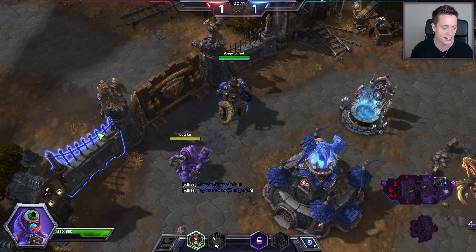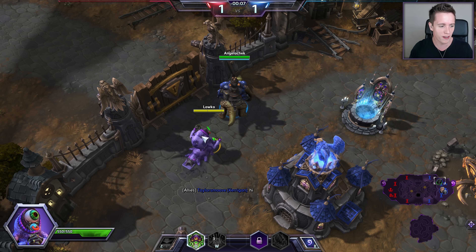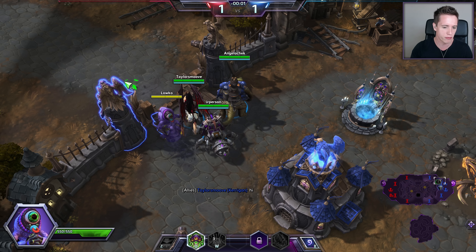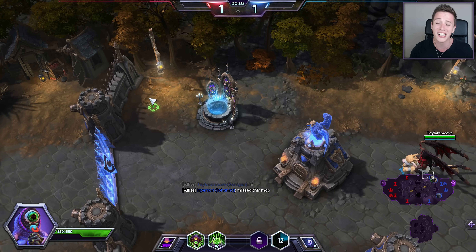The first item we're going to pick is Pressurized Glands. I will go over all of the abilities and the fine little nifty details that are relevant to Abathur. He's actually really fun to play — a very, very cool hero. But for whatever reason, I stopped playing him after they nerfed him literally forever ago.